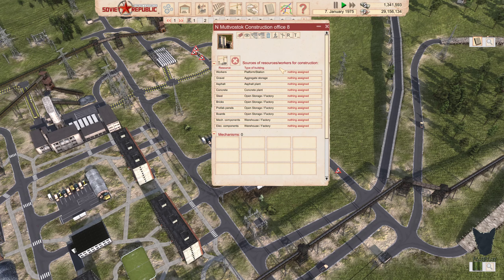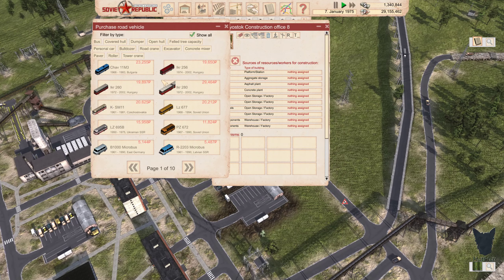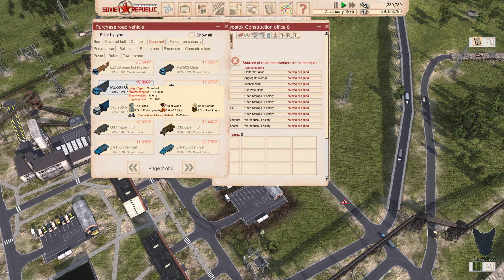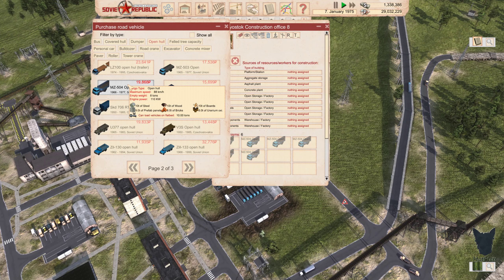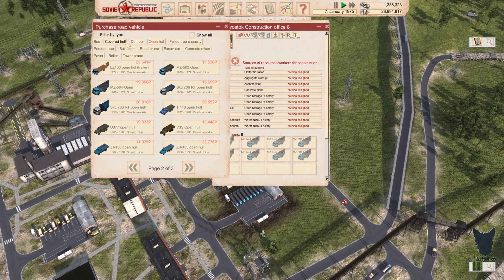This new office is going to be set up to just haul stuff around. Buy new vehicles — open hauls. This one here is nine tons, ten tons, ten tons. Six, seven, eight trucks. Then we'll do covered-hole trucks, four of those.